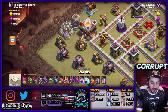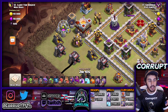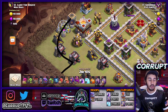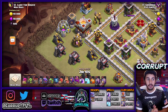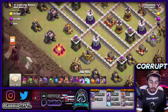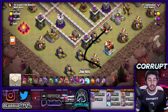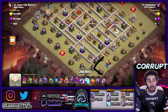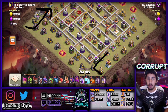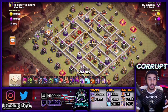Looking at the base here, there's some good chain value. If we dropped an E-Drag here, it would chain through a lot of buildings. On the opposite side, the best area for chain value is about here. If you're only using one E-Drag, you'd use one on one side and a Sui Hero on the other to carve out the area. The primary focus of the funnel is to drive everything into the base.